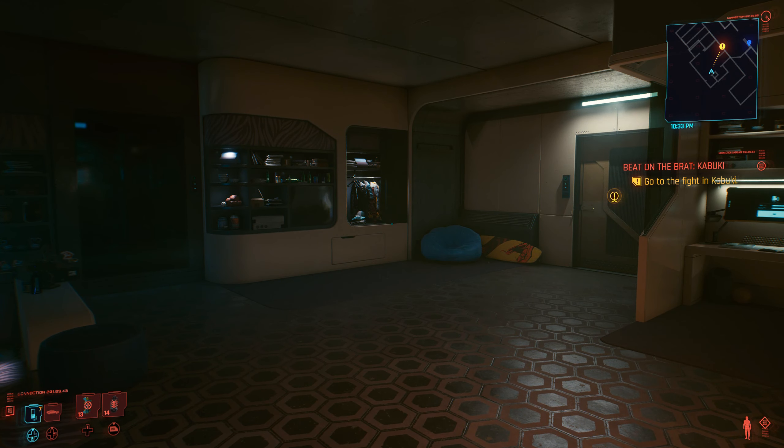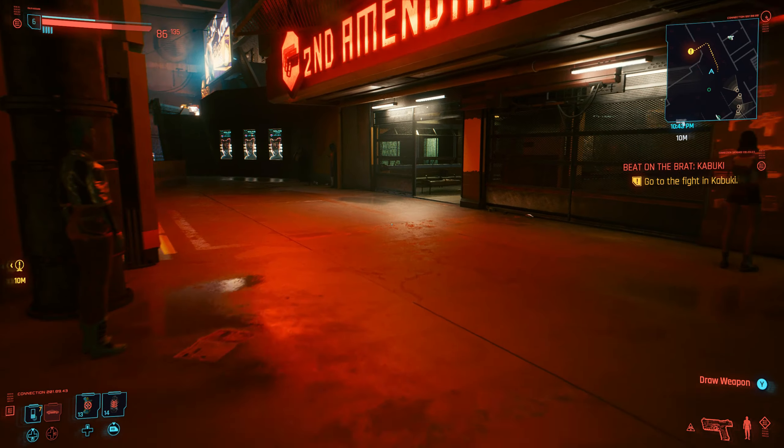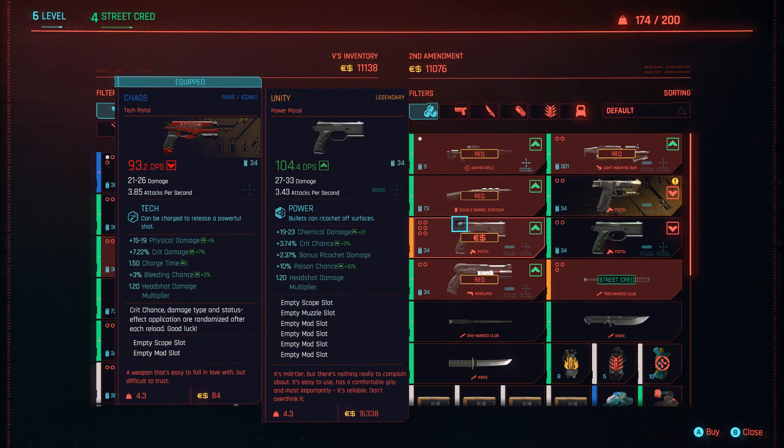Starting from your apartment, which you're forced to visit a few times during your playthrough, you just want to head down to the lift. Directly across from that is the Second Amendment gun store. Speak to the guy here to get a side quest, but if you have a look at what he is selling, you'll notice the iconic Dying Knight — and it is also free.